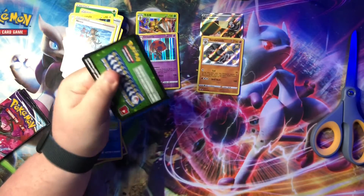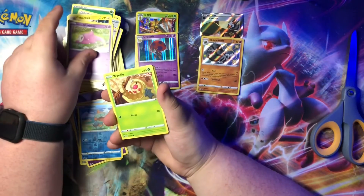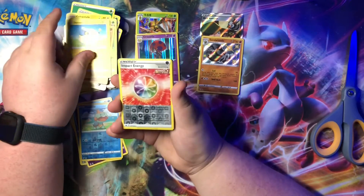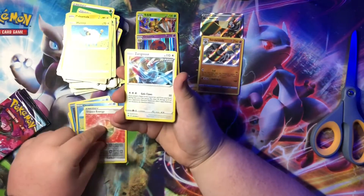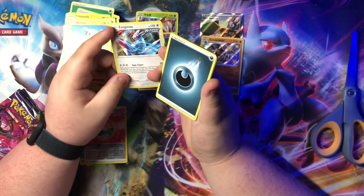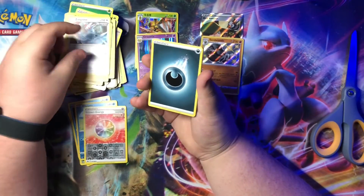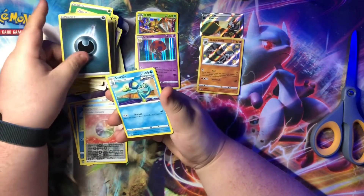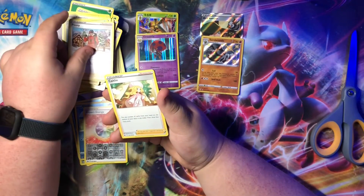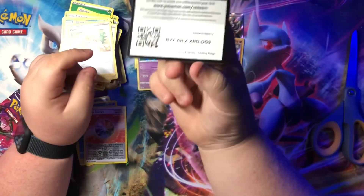Green code card. Quillfish, Galarian Slowbro, Poliwag, Wheedle, Krabby, Mareep, reverse holo, Impact energy, Zangoose. Speaking of Zangoose — I think this Zangoose connects with another card if you put the pictures together, I just don't know which card, so I don't pay attention to that. Drizzile, and Caitlin on the back. Code card.